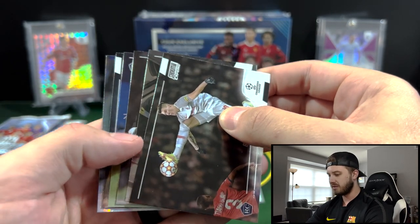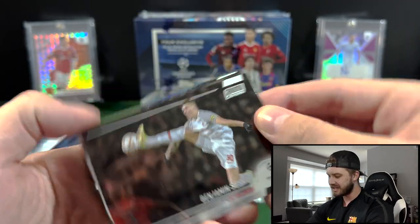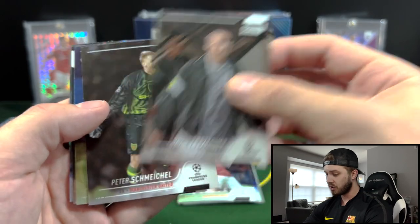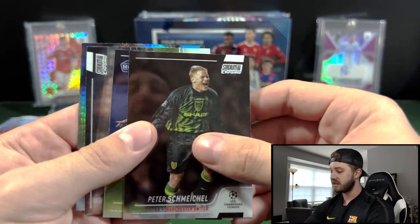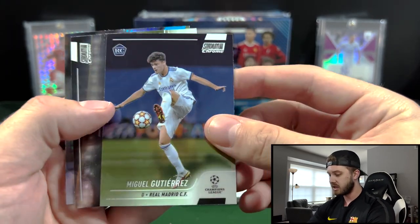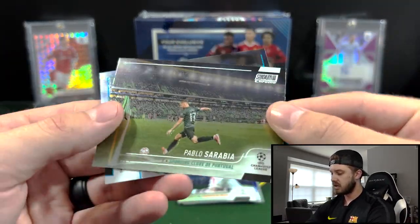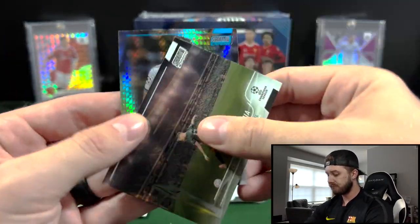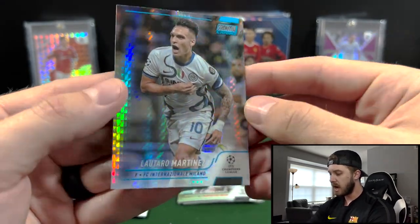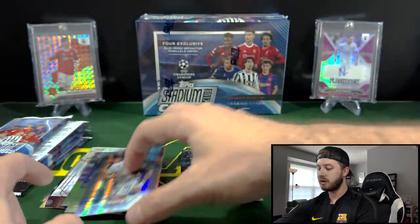Whoa, this is — is this five cards? Oh, it is five cards. Actually, way more than five — six cards. Okay. Got Seko. Schmeichel. Then we have Gutierrez, rookie card for Real Madrid. Then we have Pablo Sarabia. And Martinez for Milano. So that is the Blue Prism Refractor — very cool looking cards.